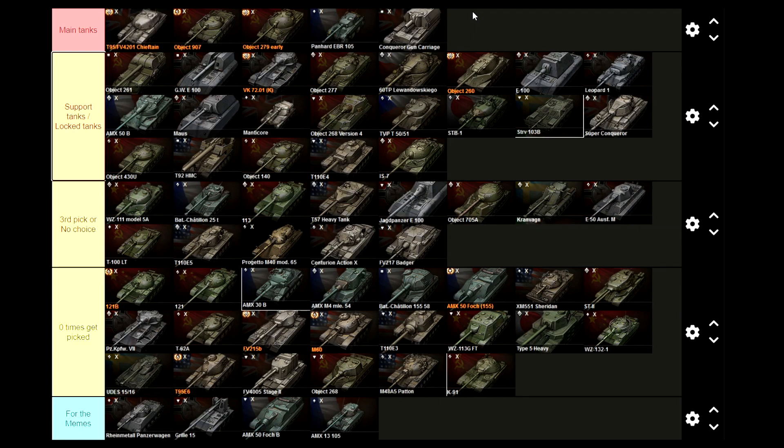The E100 is a heavy tank that was recently buffed with a lot of armor. In Clan Wars the small gun is the most popular choice — and it's catching on in random battles too. You use it to hold corners; for example, if your team is pushing aggressively on the one-two line, you'd have an E100 or a Maus on the nine or zero line to protect that corner. These are super slow heavy tanks played on city maps like Himmelsdorf and Ruinberg.